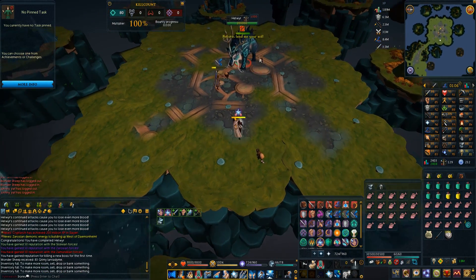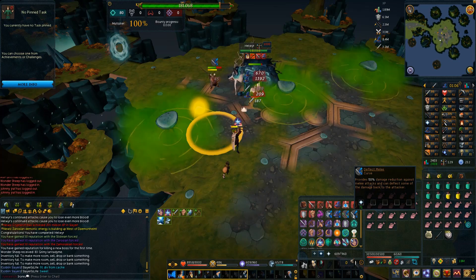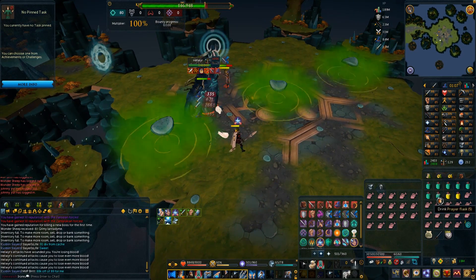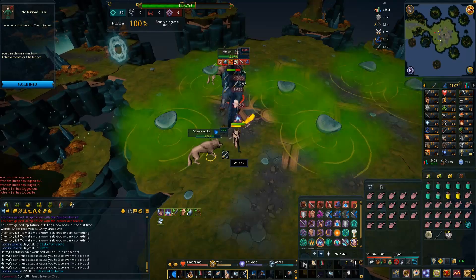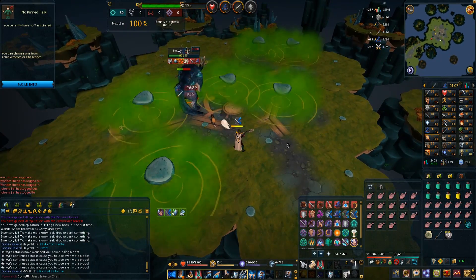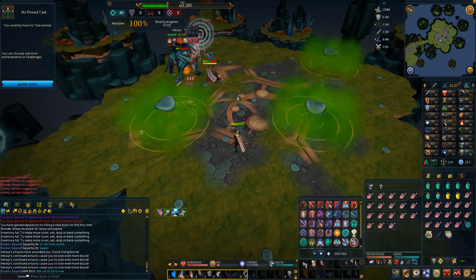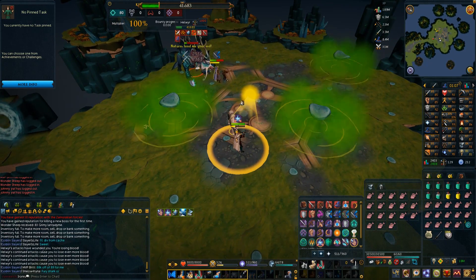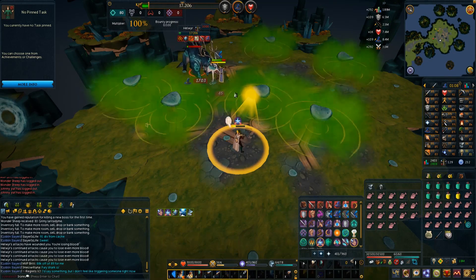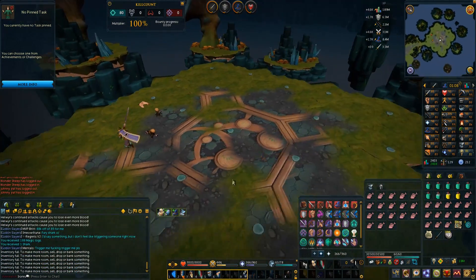Another really useful boss for herbs is Helwyr. Helwyr drops Lantadyme herbs quite often — around 90 at a time. So I went with my friend Wondersheep who tanked it for me to make it much easier. All I had to do was switch to Protect from Melee and use Devotion whenever he jumped and spun on me, and obviously just free the bleed. With him tanking, Helwyr was so smooth and easy, and we had loot share on so it split the loot evenly. It's very easy to deal with him if he jumps on you or gives you a mushroom compared to doing all of that while tanking.